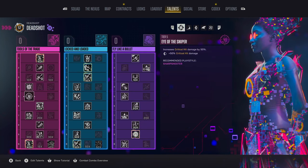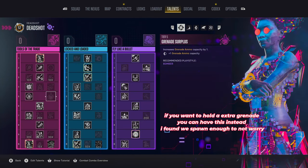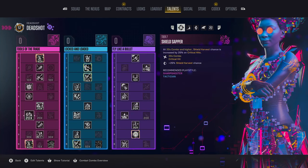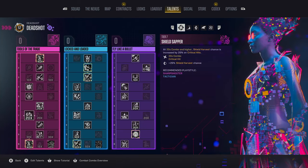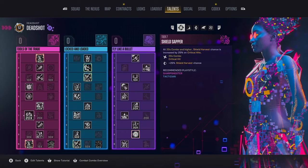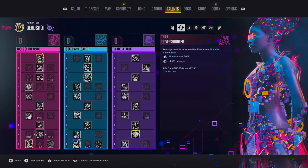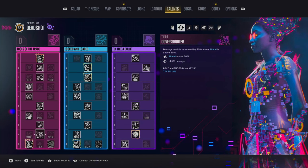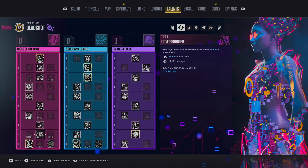For tier 7, Shield Sapper is pretty much a must — this gives you 25% shield harvest chance and really helps round the build out, because we'll be using that Two-Face's Persuader melee to generate grenades. For tier 9, because of how much shield we've got and how often we're on overshield, you're going to want Cover Shooter: your damage is increased by 25% while your shield is above 50%. You should be above that constantly, except in those uh-oh moments when you'll be able to go and shoot to reversal and a few other moves to get it back.